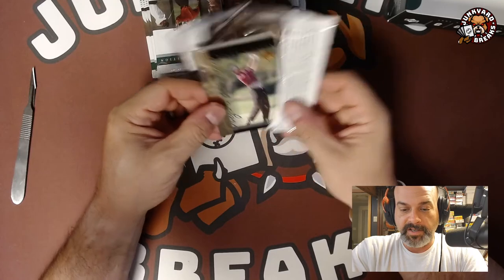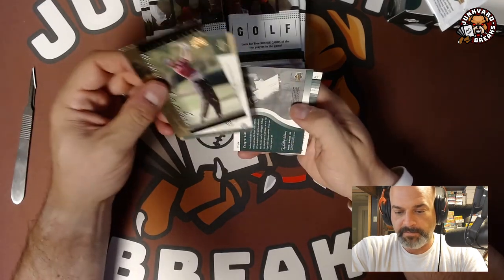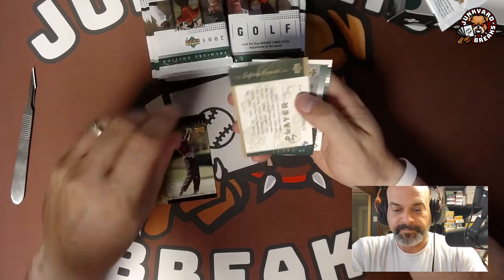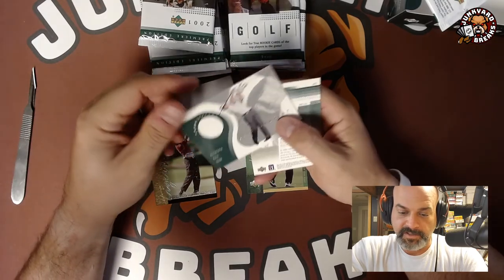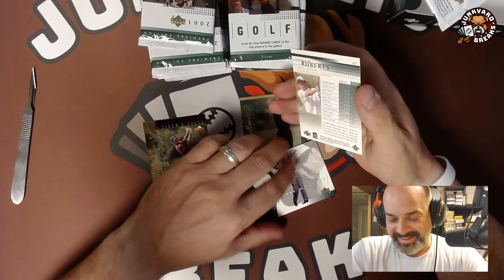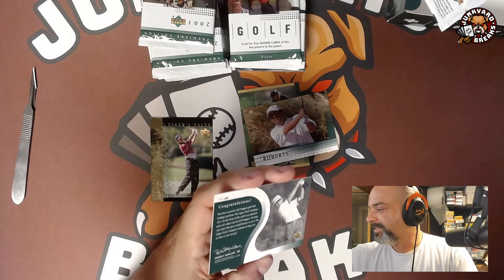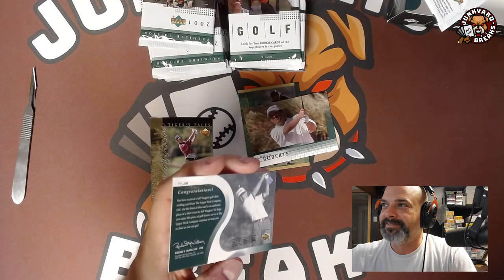Right off the bat we get a Tiger Woods insert card. Tiger's Tails — these are like four dollars. Defining Moments — scary player. Congratulations, this is a relic — a Jeff Maggert relic, so it's not worth anything. Sorry, Jeff Maggert. There's also a Lauren Roberts card. No offense to Jeff Maggert, but it's not looking good.